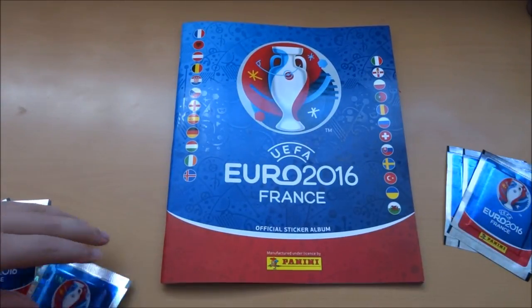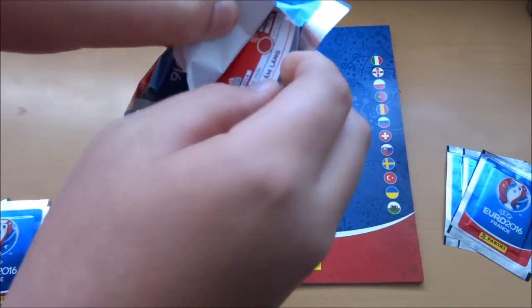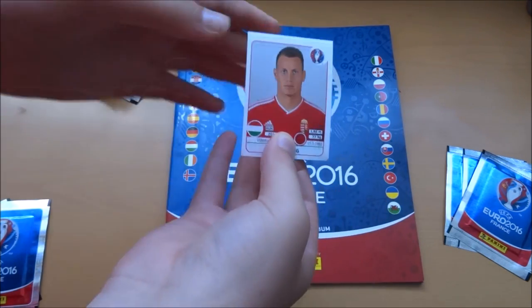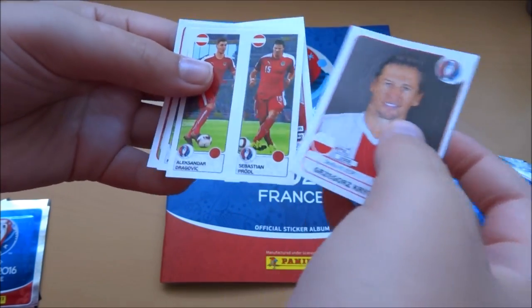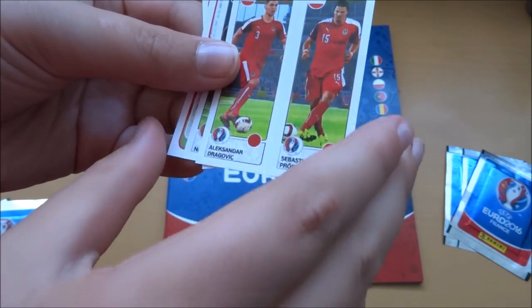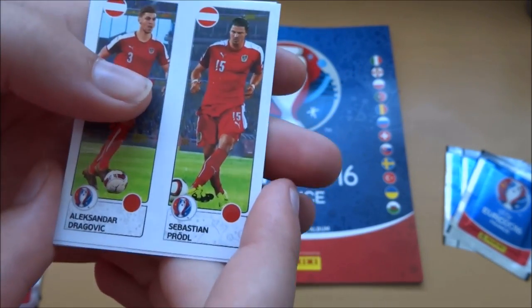You might as well go first. It's a nice shiny pack — Panini have done very well here. Hashtag got got me. We start off with a player from one of the teams already knocked out: Adam Lang. A lot of people have been knocked out. Gregor's Krakowiak — decent. Then we have two players from Austria's starting line-up: Pruedl and Dragovic.